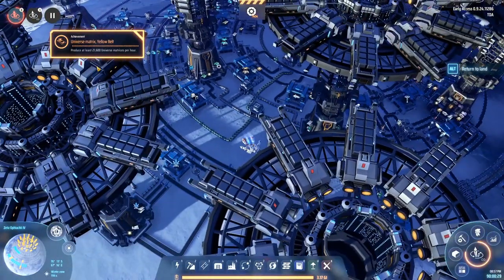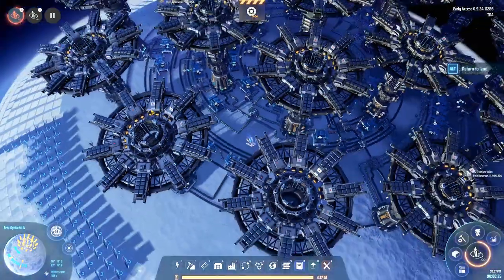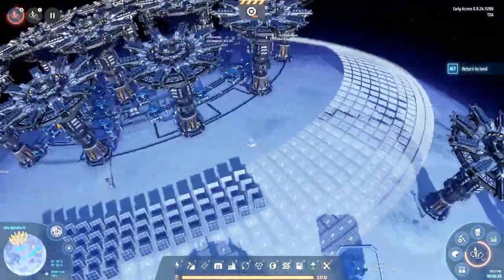That helps you supply your new systems with buildings because stuff is closer, and it's also a very good way to buffer more materials with more assemblers making them at the same time. Now, I already ran into this issue. Side note: we actually got the achievement for white science — to make at least a yellow belt full of white science. So that's cool. But as you can see, I ran out of solar panels.